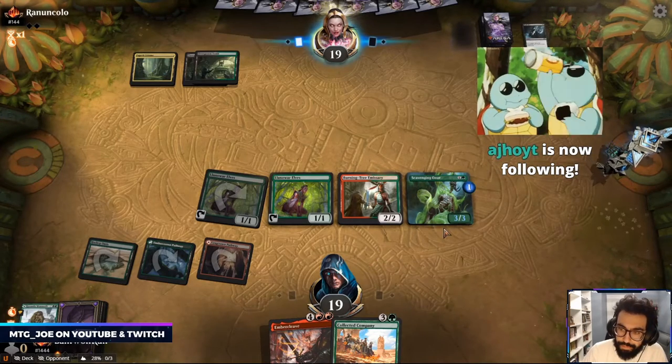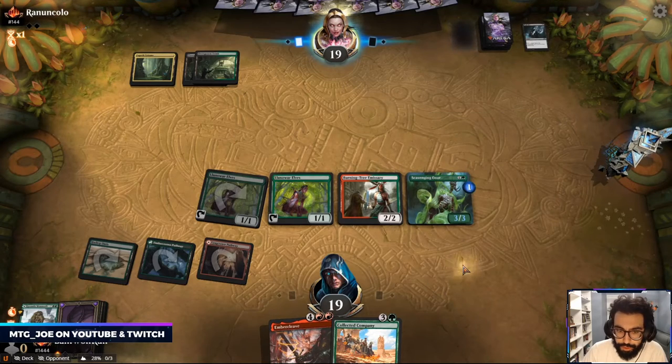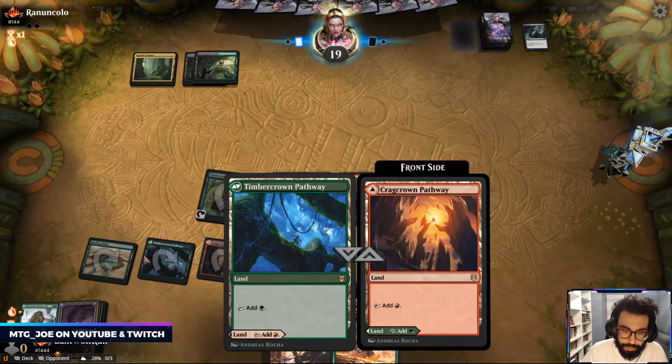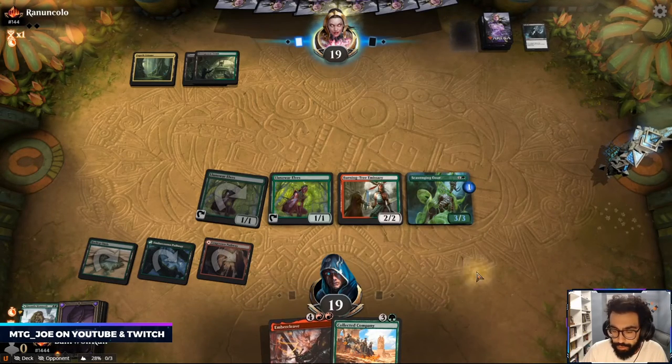So here — Extinction Event only gets rid of half my board. If I draw a red source then I can Ember Cleave. I did have a reluctance earlier to play out the second Pathway because now I don't have red for Ember Cleave.